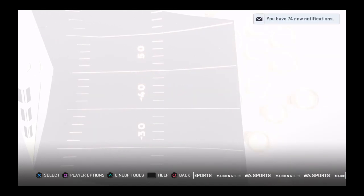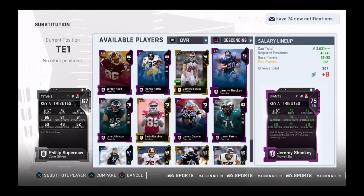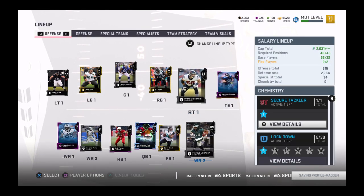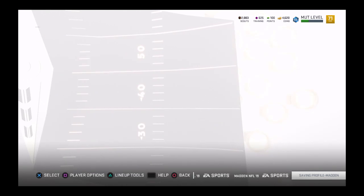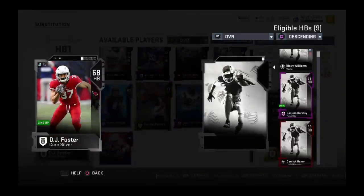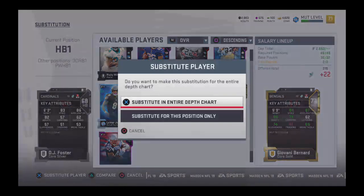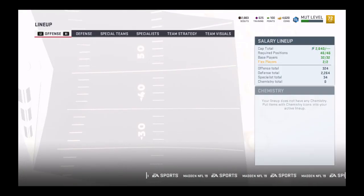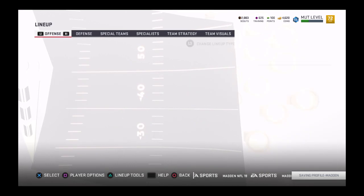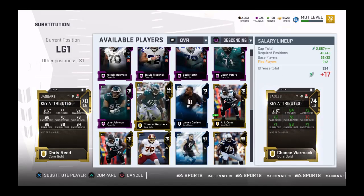I got Jeremy Shockey — tight end. I need to figure out what I'm going to do with the power-ups. Wait — Giovanni Bernard! And I got a 74 overall guy as well.